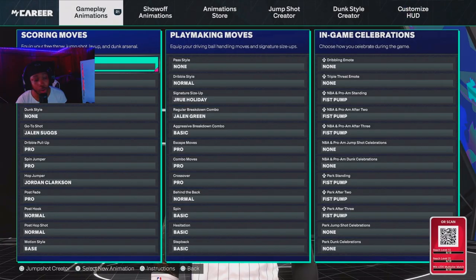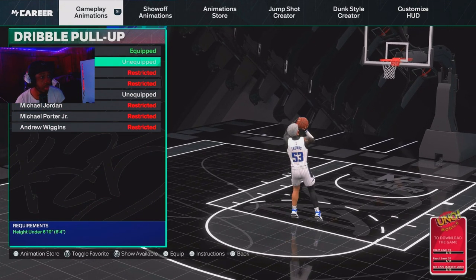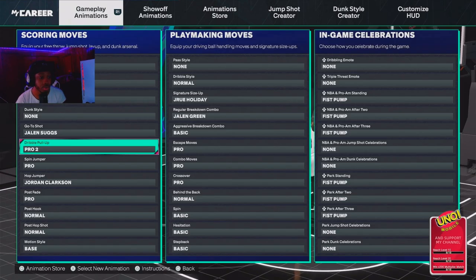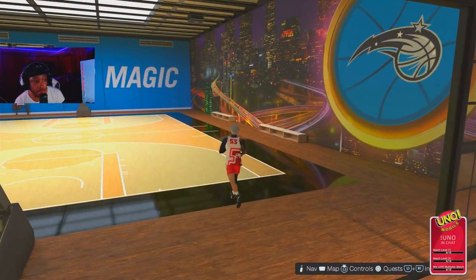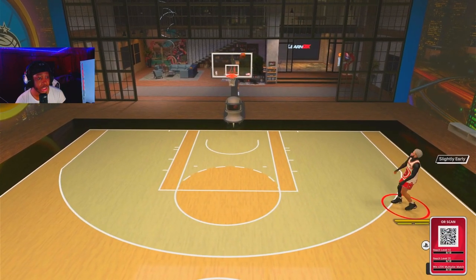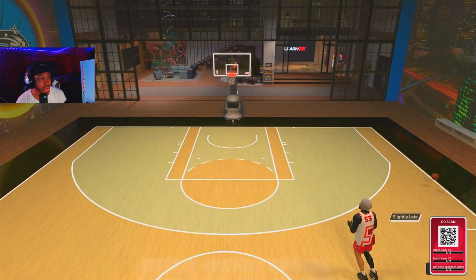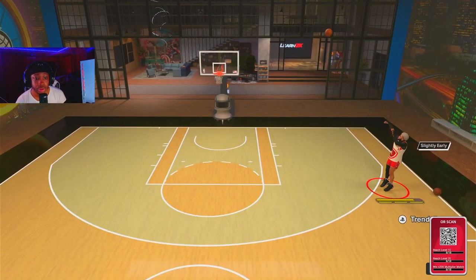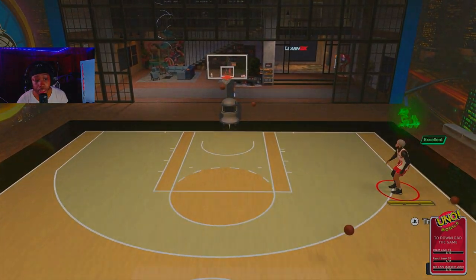The fade — as y'all saw, I was really doing fades majority of the time. I've been using Pro 2 for the fade. In them clips in the beginning, I was using Pro 2. If you want to use Pro 2 you can, but I'm about to start using Normal 2 — I've been seeing a lot of people say Normal 2 is a good fade. That's probably going to be my next fade. But this is the build. Appreciate y'all for staying all the way to the end of the video.